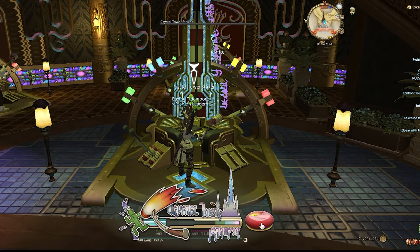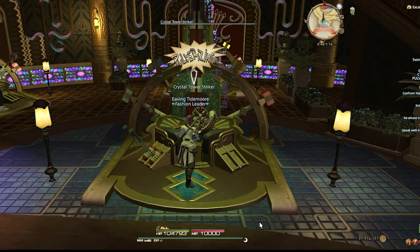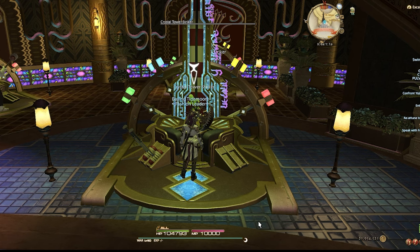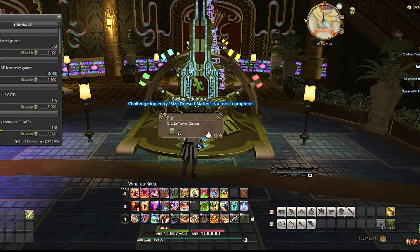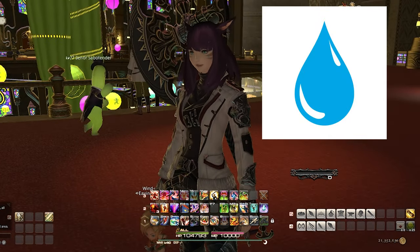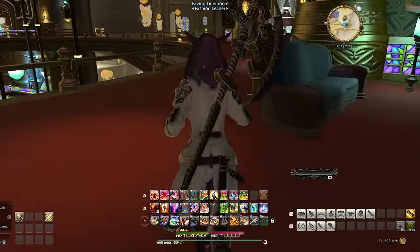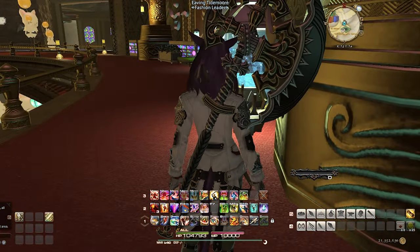You will now want to complete some mini games until you win 100 MGP and at least three games. I tend to pick the Crystal Tower Striker because I find it fairly easy. Let's head to the Doman Mahjong area to — well, moving on. Let's go do some Chocobo races instead.